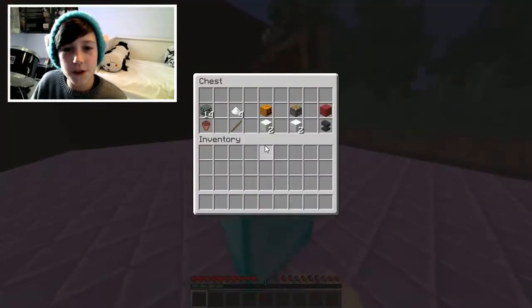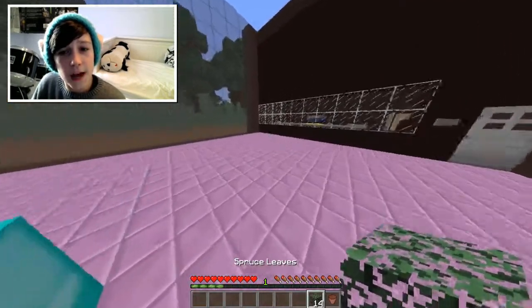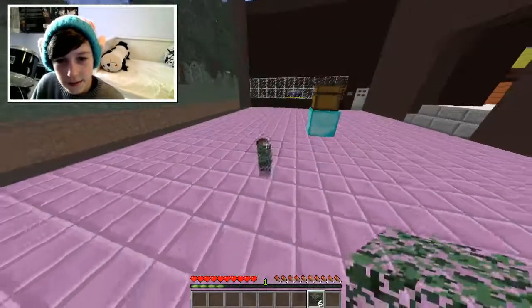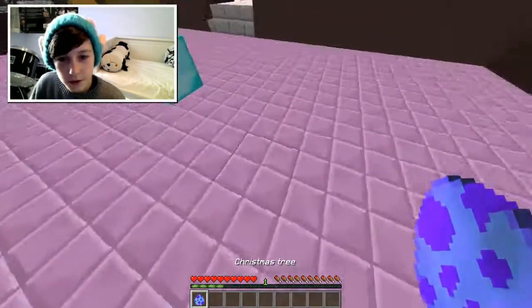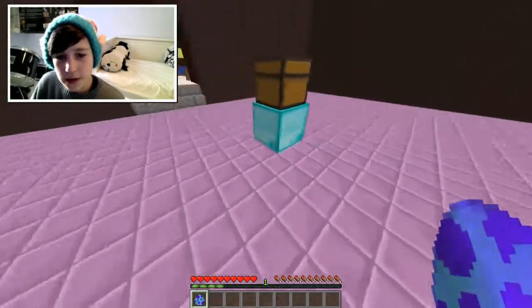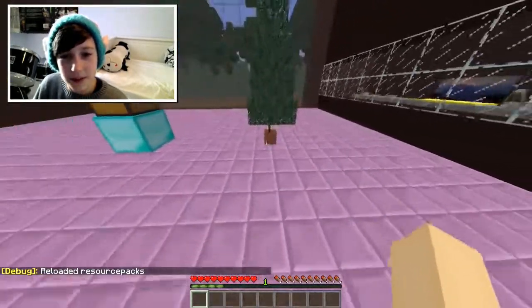The first thing we have is that we can make a Christmas tree. All you need is 14 smooth sleeves and a flower pot. Let's swap that down and this down. Yes, we've got an awesome Christmas tree! Let's spawn it right next to the chest — there we go. This looks amazing; I did not expect it to be this cool.